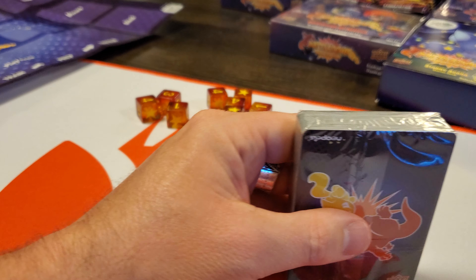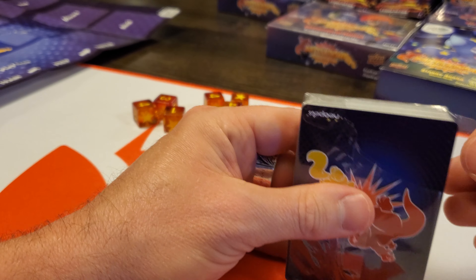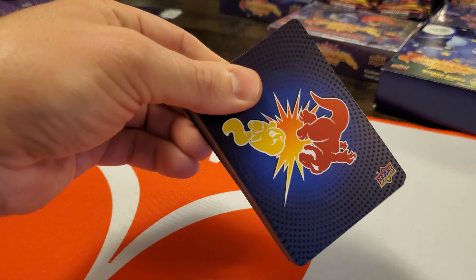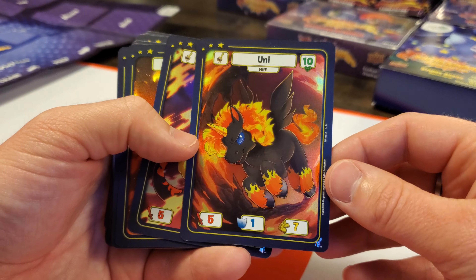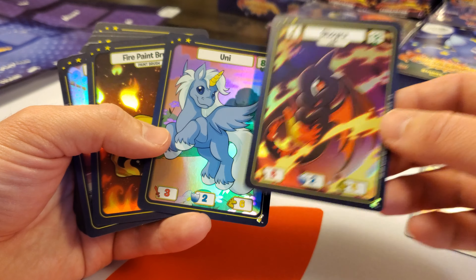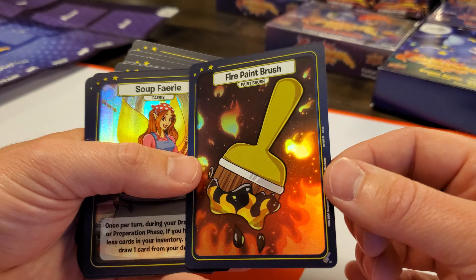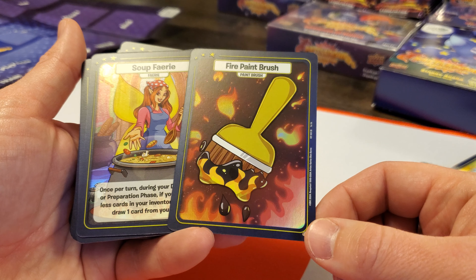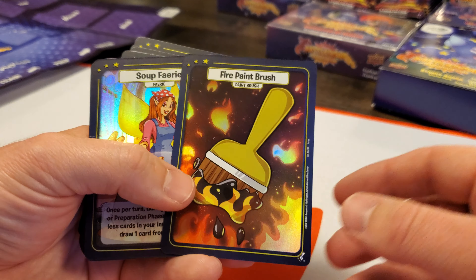Here's the deck of cards. I'm anxious to see if this differs much from the Starry Akara deck we just looked at. Here is Fire Uni, here is Fire Shoroo, here is Base Uni — but still a Foil Uni. Here is a Fire Paintbrush, so we saw the Starry Paintbrush used to transform Uni into Fire Uni. In the other deck, we had the Starry Paintbrush to transform regular Akara into Starry Akara, and now we have the Fire Paintbrush.